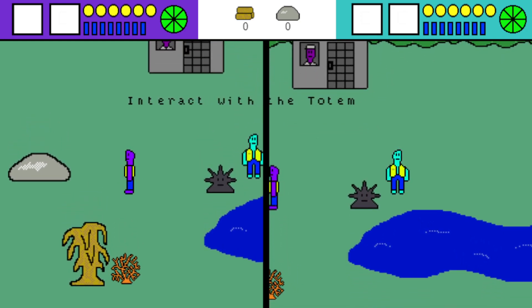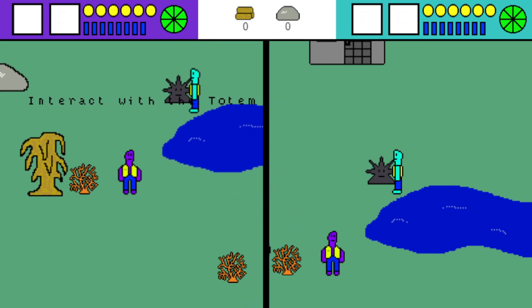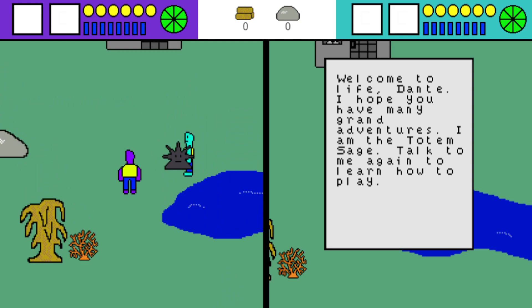Interact with the totem — it's the only thing with a face on it in this world, so it's got to be the thing. 'Welcome to life, Dante. I hope you have many great adventures. I am the Totem Sage. Talk to me again to learn how to play.'